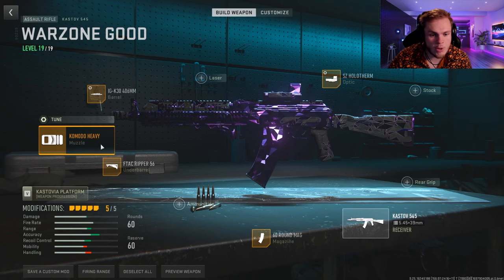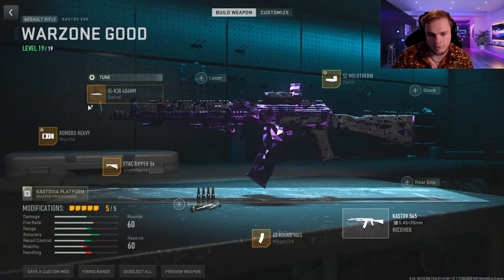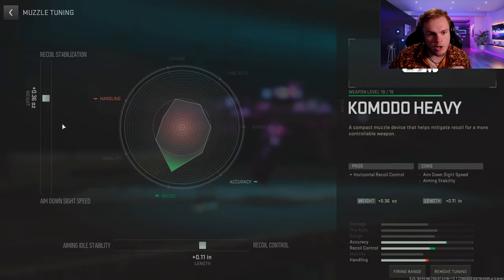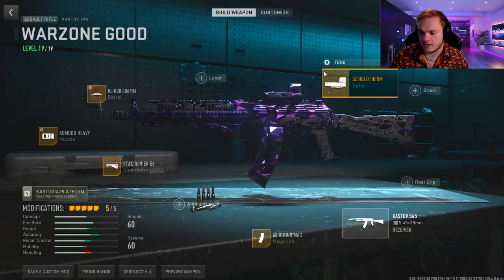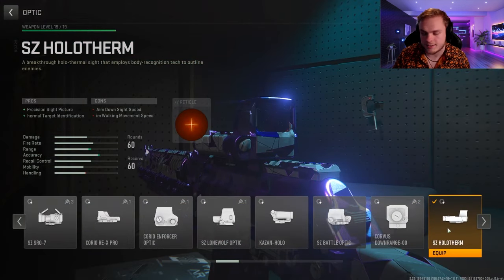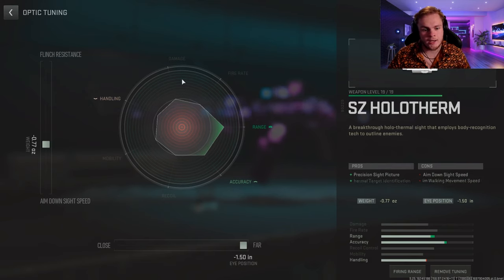Now let's move to the second weapon I love to pair with the Bass P. We're going to do the Komodo Heavy Muzzle, which helps with recoil control at longer range. The tuning is plus 0.36 to the recoil stabilization and plus 0.11 to the recoil control. For the optic, the Holotherm is the go-to for any of these Halloween events. Tune it to negative 1.50 to the far side and negative 0.77 to the aim down sight speed.